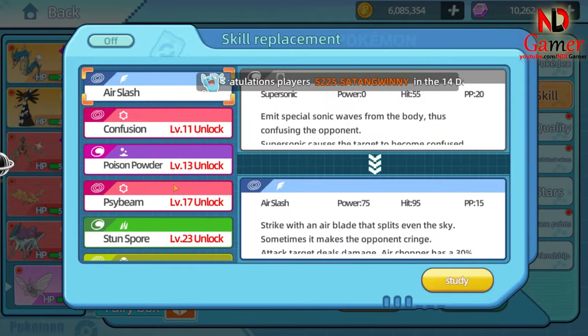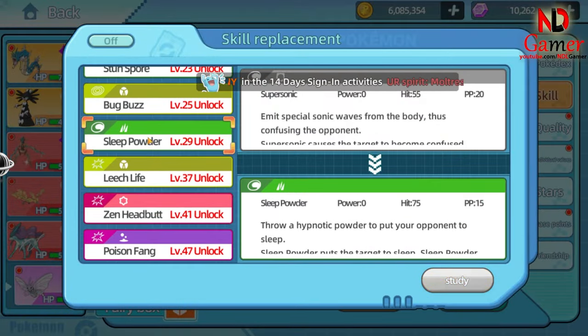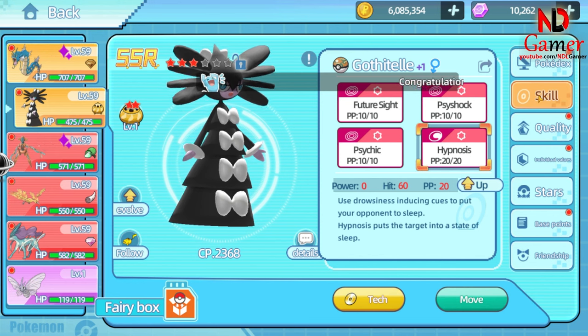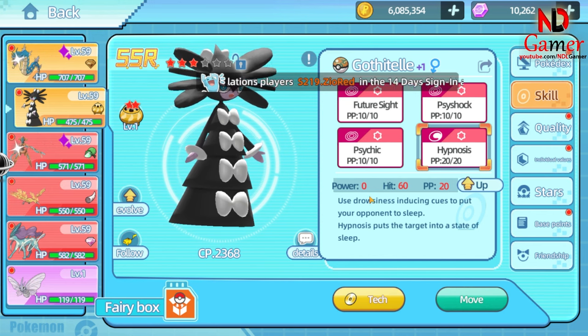The third one is Butterfree. It has a sleep-inducing skill with a 75% accuracy rate, which is very high compared to other Pokémon with only 60%. Its speed is also high, so it's best to build speed for it.